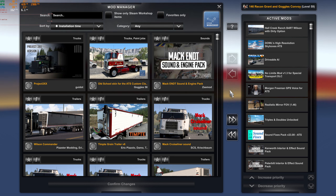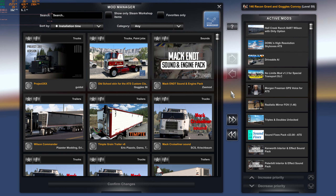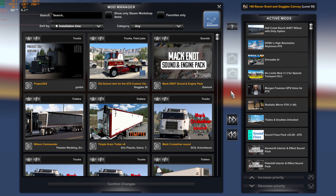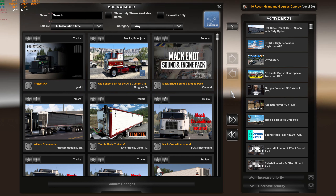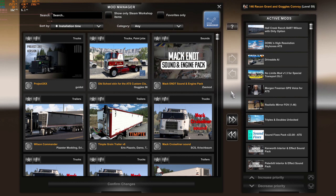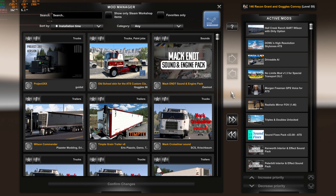Hello everybody, welcome to another Ride Along with Goggles tutorial. Today we're going to try to coordinate and get a convoy going. I've got my good friend c500 on the line — say hello everybody. You'll recognize him from the convoys we did with Recon. What we're going to do is get the files all up to date. It's a pretty big mod order — c500, did you say 71? 71. Since we last used these profiles I've added 10 mods, and c500 is going to want some of them, like the Drivable AI, and maybe do a little pilot car run together later.